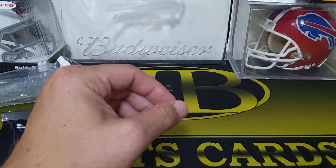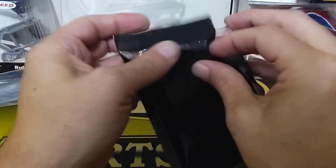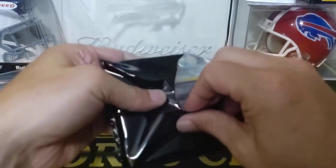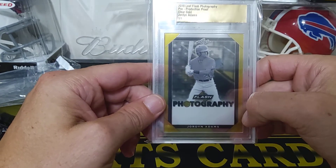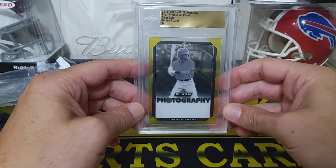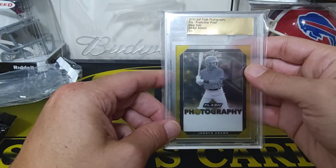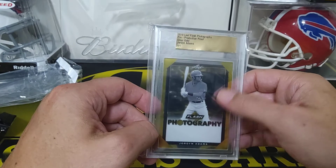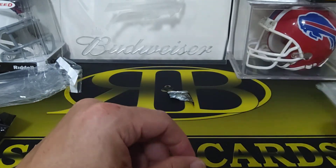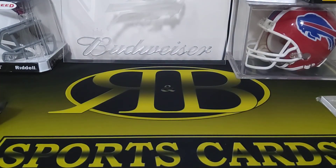Let's see what the slab is. Flash photography - Jordan Adams, one-of-one. That's a pretty cool production proof. It's a cool looking card; I have to look this guy up, though I think I've heard of him before. Clear gold production proof - pretty cool. They guarantee you either a one-of-one or a gem mint 10 graded card for the slab. Yeah, that's a fun little rip. Thanks for watching guys - like and subscribe and we'll see you on the next one.